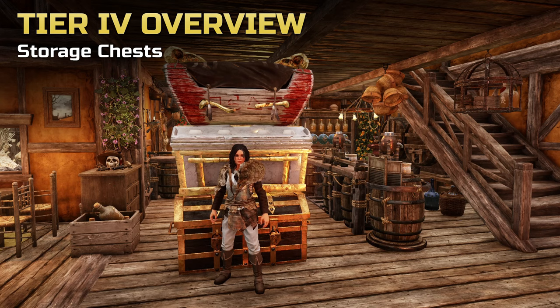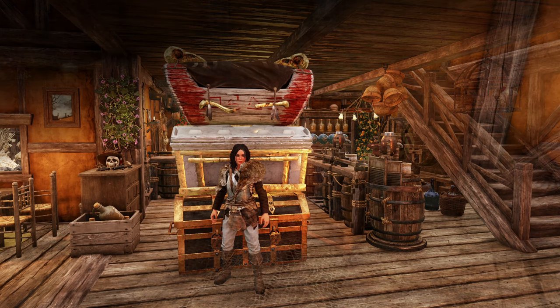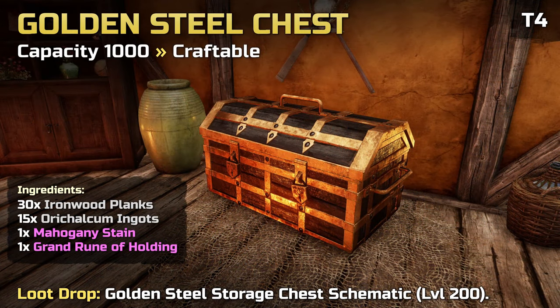And finally, the most exciting of all the tiers and your ultimate goal if you simply don't have enough storage. The Golden Steel Storage Chest increases your storage by 1000. It can be crafted and requires 200 in furnishing. Like the tier 3 chests, this recipe is unlocked through a schematic. However, this schematic can only be obtained as a loot drop from Elite chests in zones level 51 and higher, and potentially also through Expeditions and Supply Stockpiles in such zones. The schematic does not drop from kills and is one of the rarest drops in the game — you can't even rely on the Trading Post for this one.